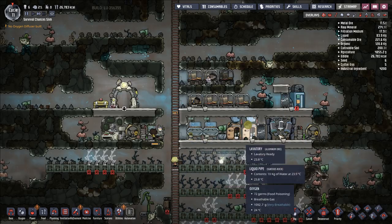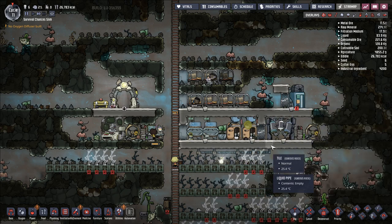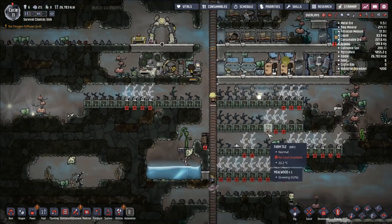We are accumulating slowly through the system 6.7 kilograms of water per dupe per cycle, which in total has been 164 kilograms of water. This, of course, has food poisoning in it, but we're going to try and use the water towards ends that don't care about having that food poisoning.